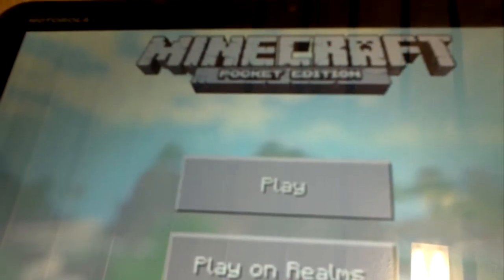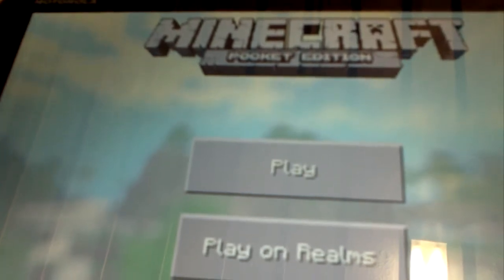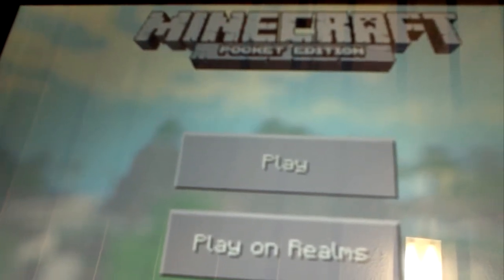Then you're going to select one that has less than the second number on the slashes on the green thing beside it.